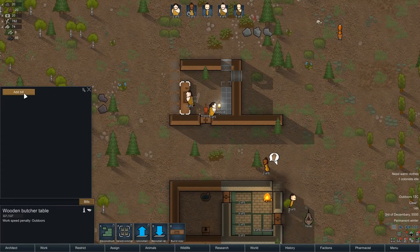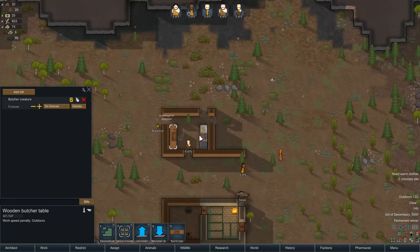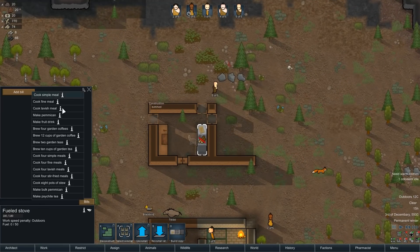So this builds — butcher creature, do forever. Vegetable Garden mod is on, as you can see there's lots more bushes and things like that. You can see there's a lot more things to cook. Bulk cooking is a thing in Vegetable Garden now. I used to use Feed the Colonist, but this is the first time I used Vegetable Garden. It does have simple base cooking, bulk cooking. Tea, coffee — well, I like that. Fruit drink, press fruit juice.